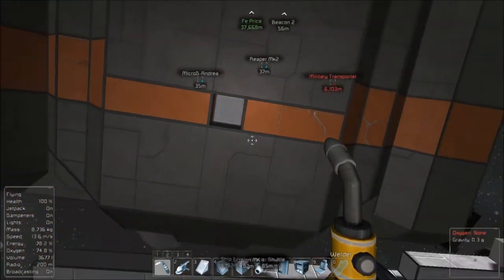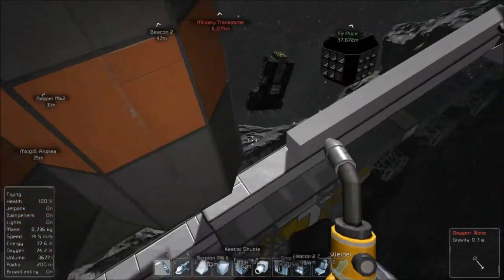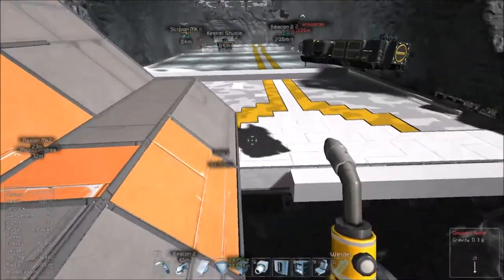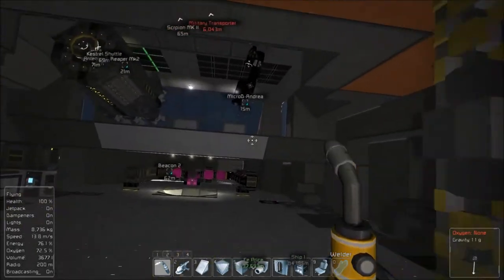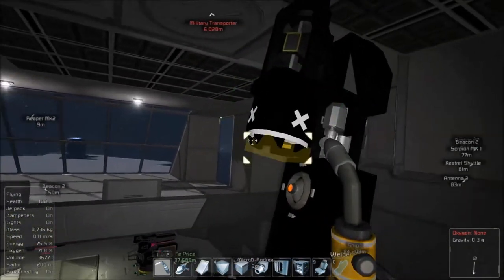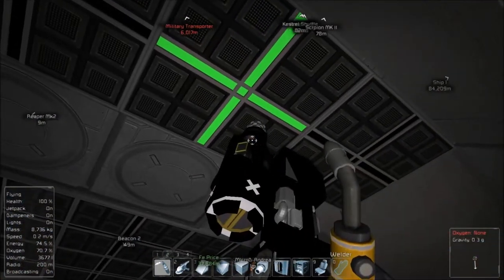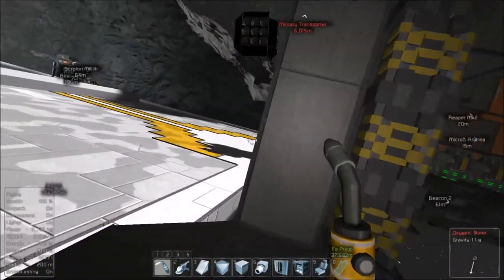That'll allow us to add supplies from when we're grinding up the ship and also things like ice when we bring back the Reaper. I'm probably going to put small ones internally — so if we do it with a drone, we can bring the drone back and dock it. The Andrea doesn't really have the capability to do that. But if we made another drone like the Bat drone with a drill on it — two or three — that's how we would probably want to do that. Might look at doing something similar to that for the Bat.